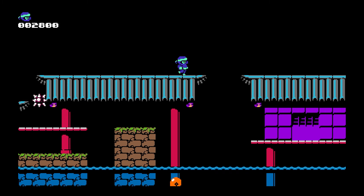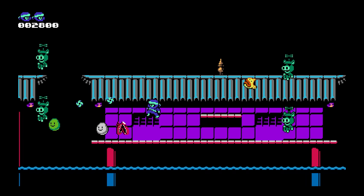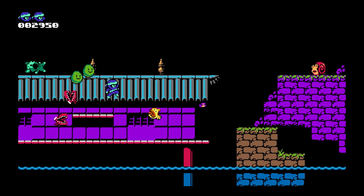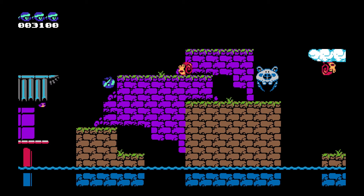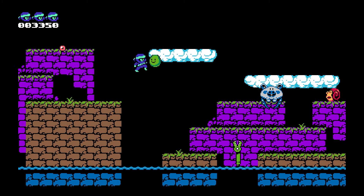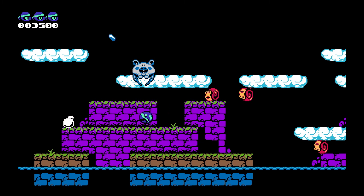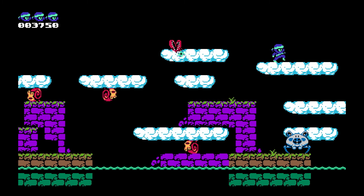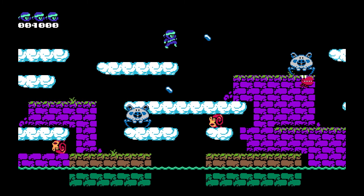The map will give you a one-up balloon every single time you reach a certain point. What some of you may not know is that for every 3,000 points you get, you also get a one-up balloon. As you can see, I just got two back to back — one from that same area and one for reaching 3,000 points. The snakes on the bottom of the screen truly are the biggest threat, so remember where they are and always get rid of them when you can.